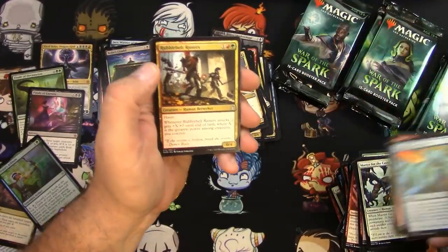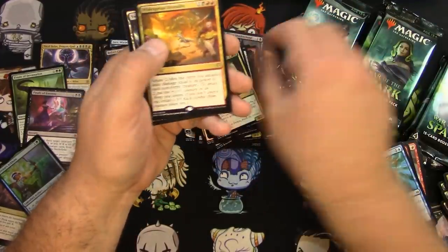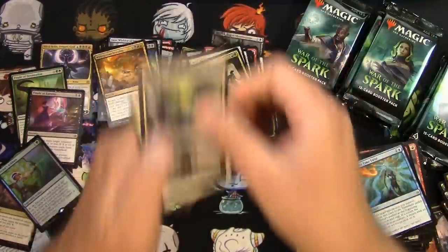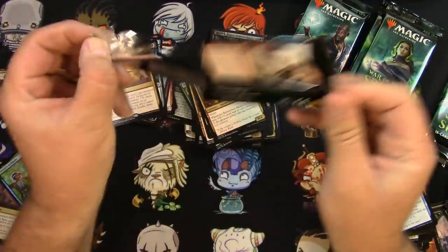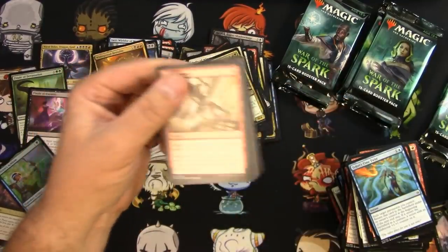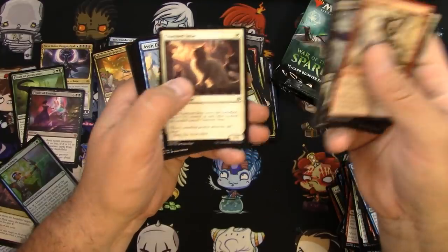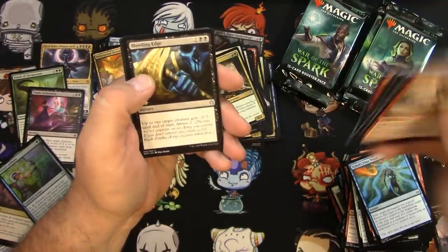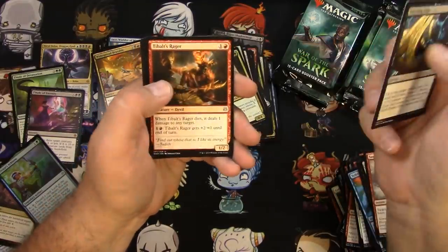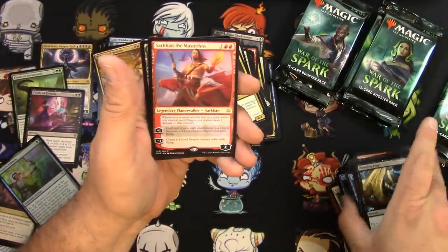Rubble Belt Rioters, Rally of Wings, Teo the Shield Mage again, and a Widespread Brutality. Sprint, Courage, Shriek Diver, Charm Stray, Cruelty, Bleeding Edge, Tybalt's Rager, Dovin's Veto, and a Sarkhan the Masterless — rare planeswalker.